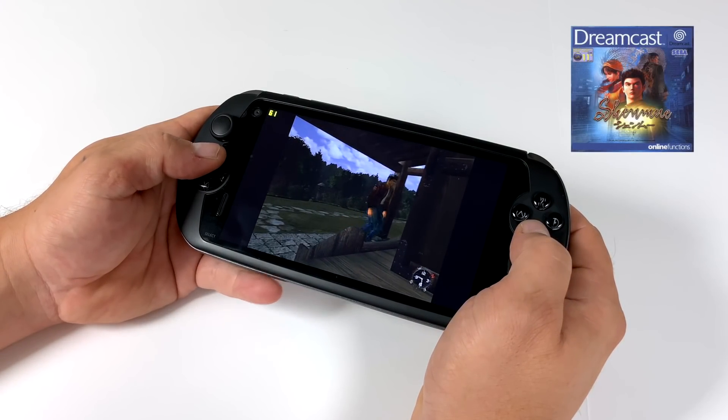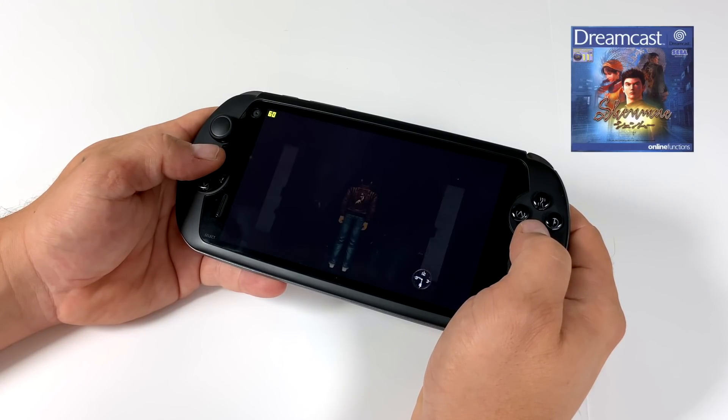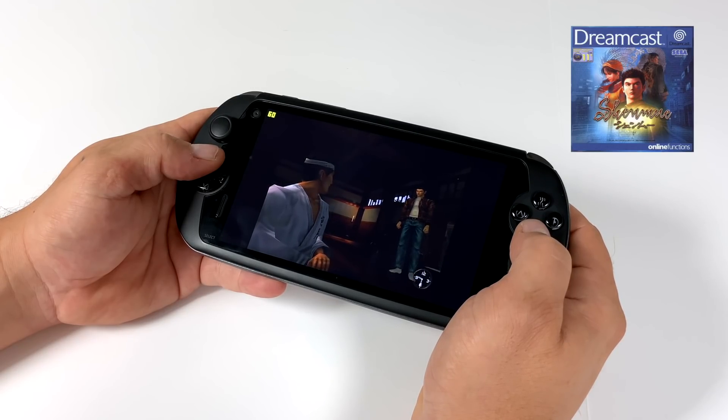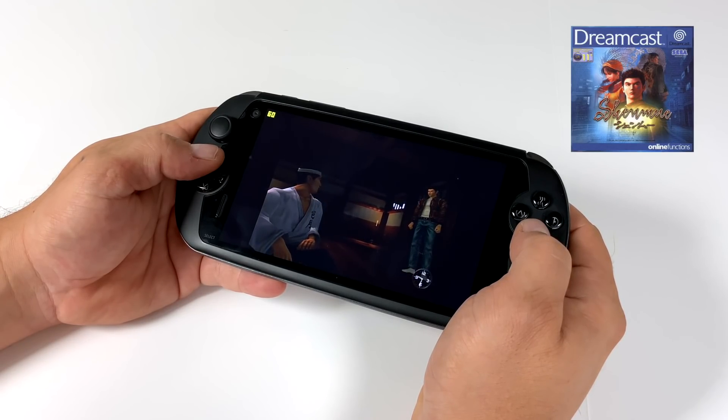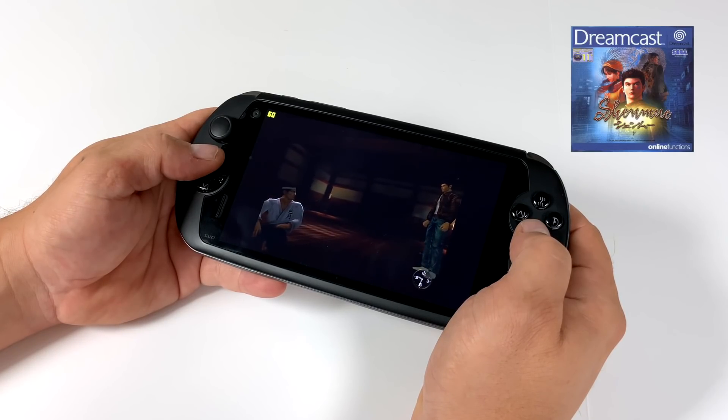First up we have Shenmue. Up in the top left-hand corner of the screen is the FPS counter that's built into ReDream. I'm going to go ahead and leave the box art on screen for each one of these games so you know what's playing at any given time. I will cut in every once in a while if there's something going on in a game that I need to explain.